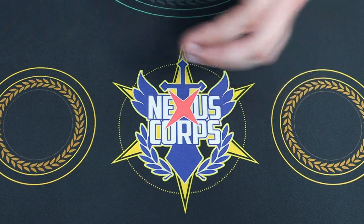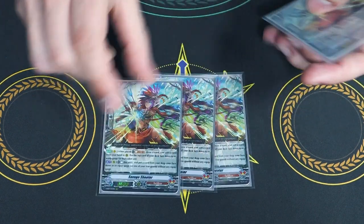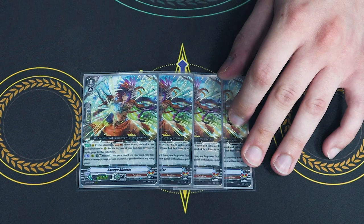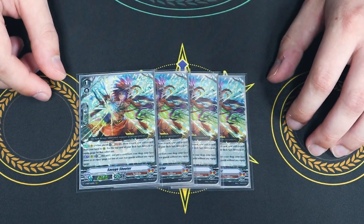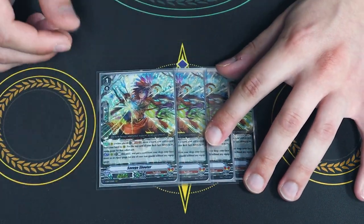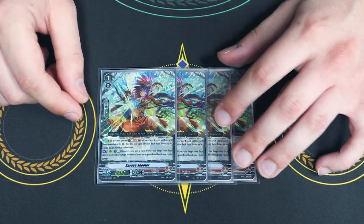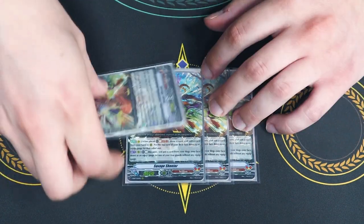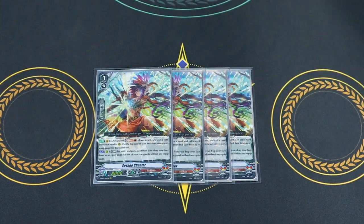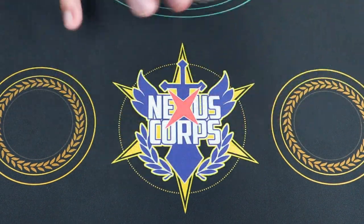Next up, MVP of the deck — Savage Shooter. When you ride it, you soul blast 1, choose a card from your hand, call it, and put a gauge on it. It doesn't say it has to be a specific grade, so you could literally call down a grade 3 if you want, or a Regiodon. Second skill is act — you just rest it and put a gauge on something. It's super free and you're going to be killing your rear guards anyway. So you just put this in the back row — it dies easy. Shooter's always been a great card.